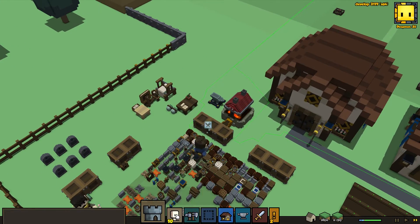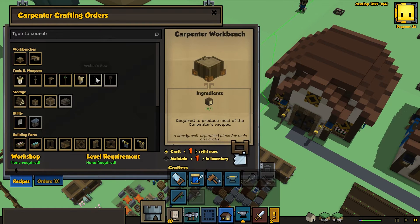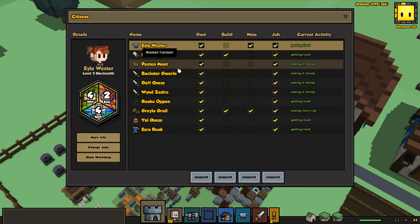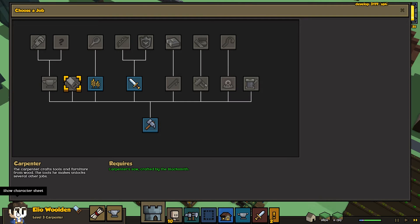I really like making the buildings because they're super pretty and they help increase our village worth a lot. Let's see what it will take for us to train an archer. I think our carpenter is going to need to level up a bit more - carpenter level four. I think she's only level three, which is a little bit rough. Let's see their character sheet. Halfway there.